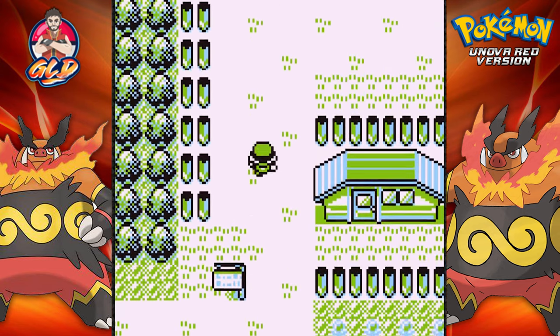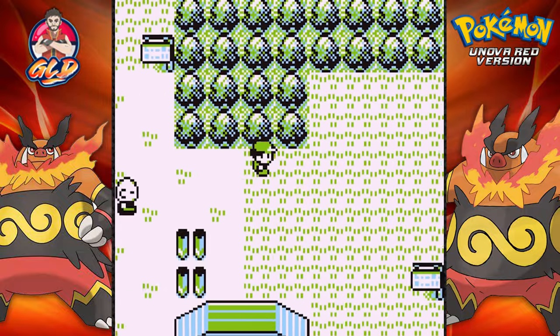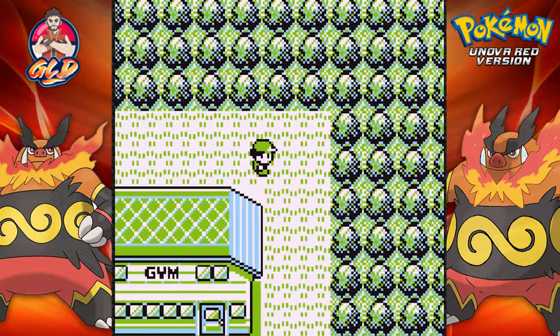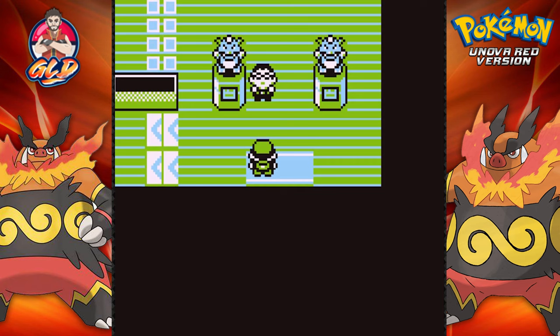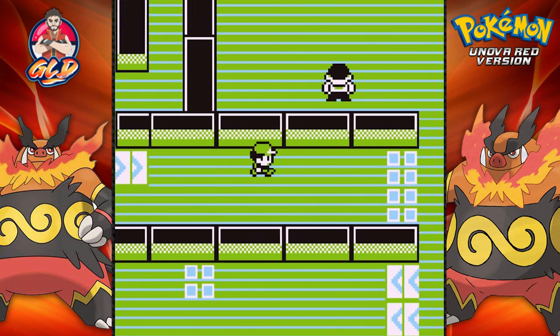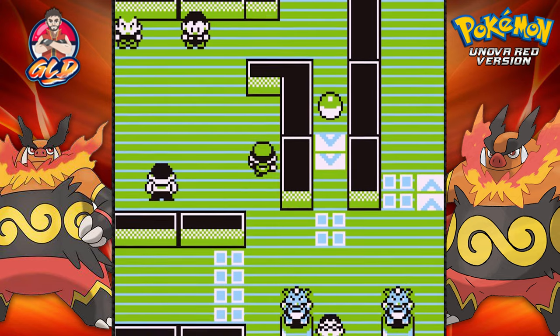I don't know what to expect guys, I really don't. I've said this over and over again throughout the walkthrough that this game has managed to surprise me in many ways because a lot of great stuff has been put into this game. Going into this battle, it's pretty much the same as taking on Giovanni except he'll have some different types of Pokemon.